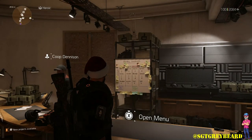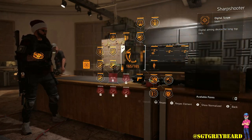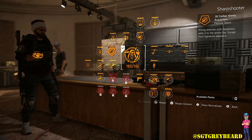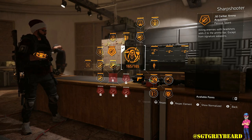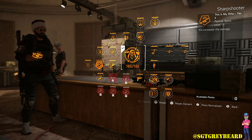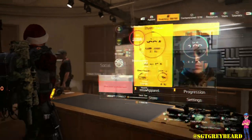Starting off with the specialization, I'm using Sharpshooter for a bunch of different reasons. First of all, you're going to get a 15% headshot bonus when you have the specialization equipped. You also get buffs to your assault drone, which is absolutely perfect — I have that equipped as my secondary. Always make sure whatever weapons you have equipped, you have them activated in your skill tree. I have a marksman rifle, a regular rifle, and an assault rifle active — you can have three active at the same time, and regardless of which one you use, you're getting that 15% extra damage bonus.